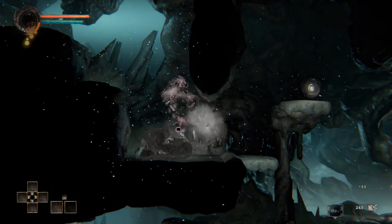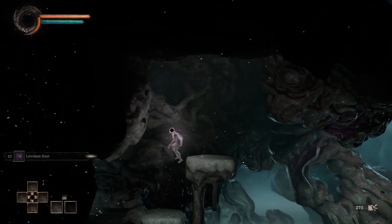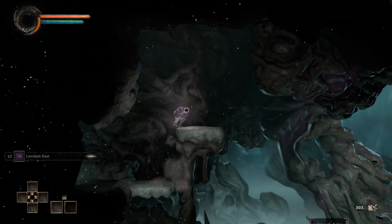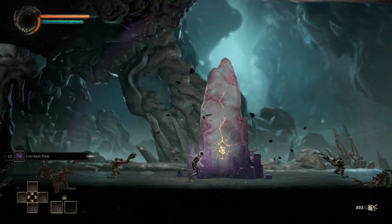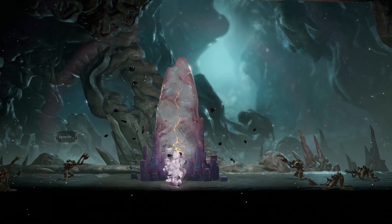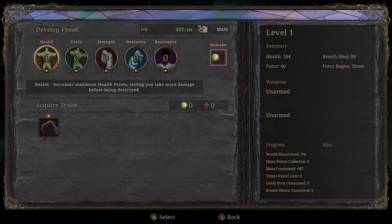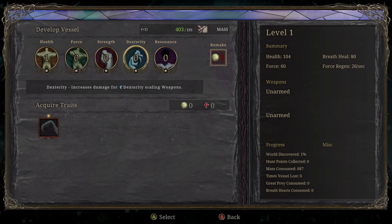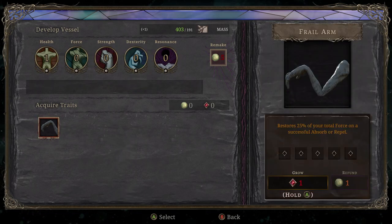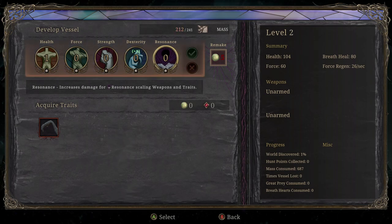I do like that these early enemies kind of just push you at first — they don't actually injure you. We can probably get a couple of level ups here; let's use a little bit of this extra mass. Might not actually want to spend anything yet. I seem to remember from the demo — I think I was interested in Dexterity and Resonance.